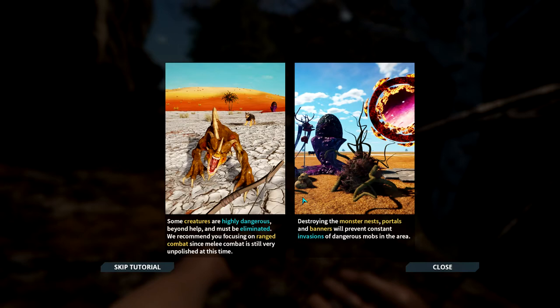Some creatures are highly dangerous and must be eliminated. The game recommends focusing on ranged combat since melee combat was unpolished - but that's not as true anymore. There are certain rare and unique melee weapons in the world, currently the one-handed ones are better as they're faster and do a lot of damage. But generally you will take a lot of damage in melee, so at least until you have better armor it's a really good idea to start with ranged and use it as much as possible.